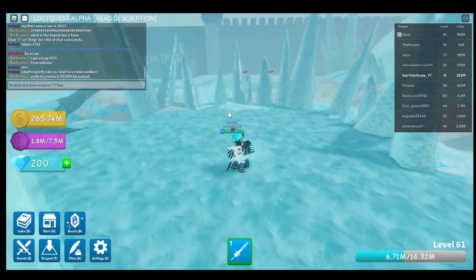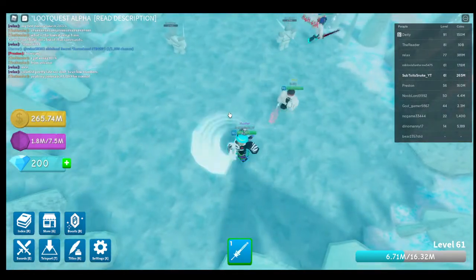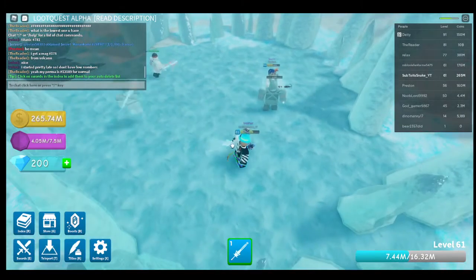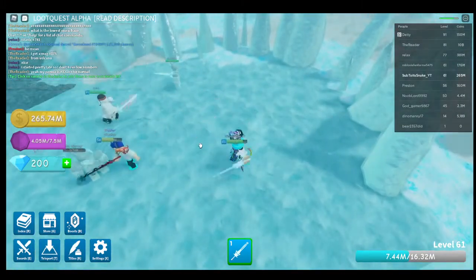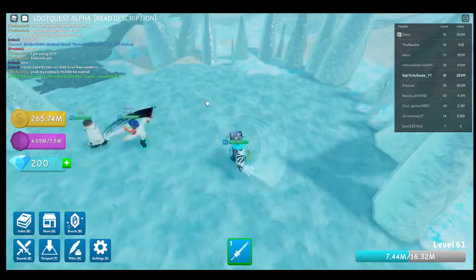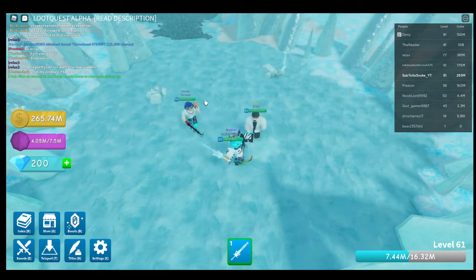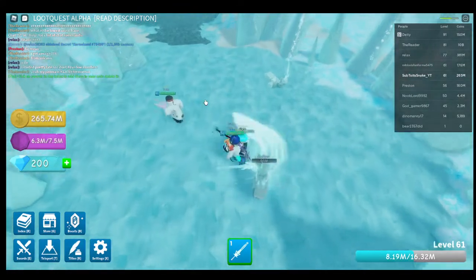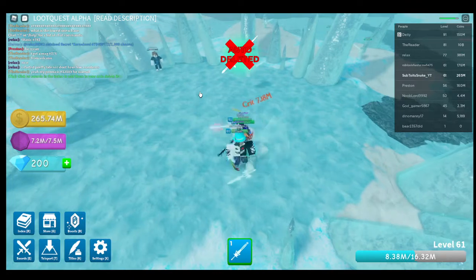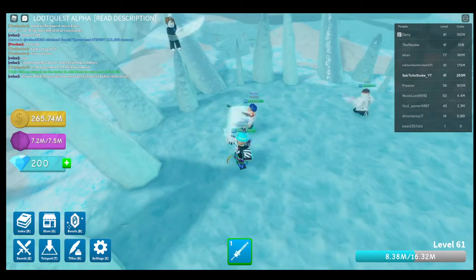I just wanted to show you this little glitch, in case you want to AFK grind this game. Since you have to swing your sword, and if you don't know how to get an auto clicker, all you gotta do is hold the button, then click boost, then x out. And look — I'm not clicking anything and it's just auto clicking. Pretty sick, so anyway bye guys.